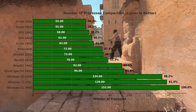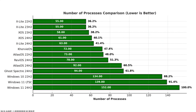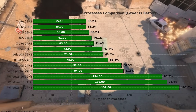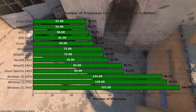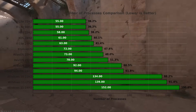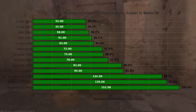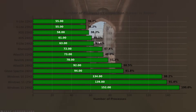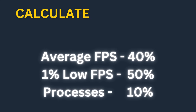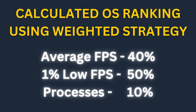Finally, let's talk about the process count. It's not really a major factor in FPS, however it can really help with frame time spikes in a not-so-optimized game like CS2. xLite 22H2 and 23H2 had the lowest number of processes at 55, while stock Windows 11 had 152 — almost 100 processes more. xOS also had a very low count of processes. Almost all the custom versions performed way better than the stock version in this benchmark.